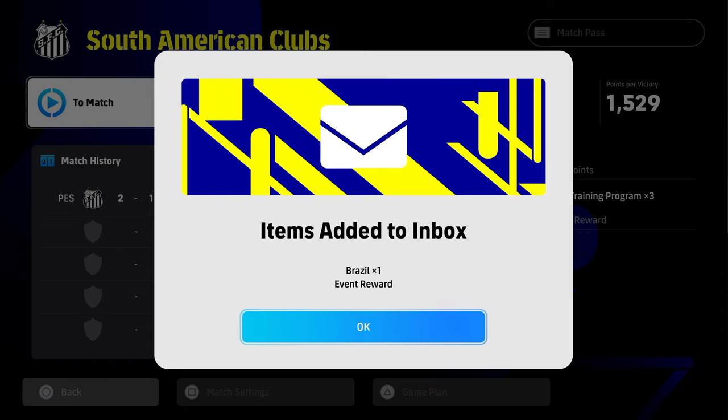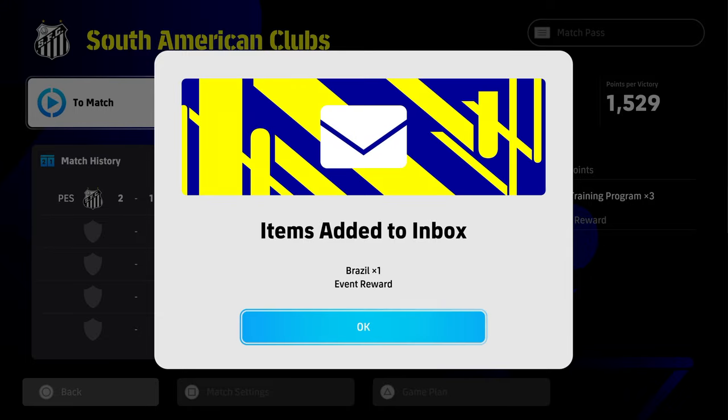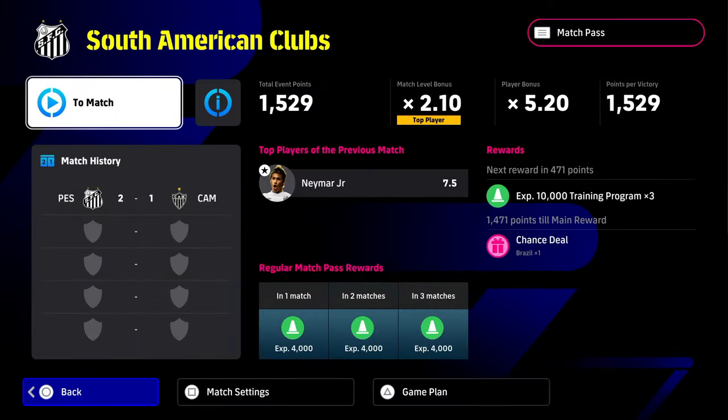There we have our first item added to the inbox — that's the first game that we've done. We obviously won it and we just simmed it — won 2-1 or something like that. Very easy, very handy. And we've now got the first spin.